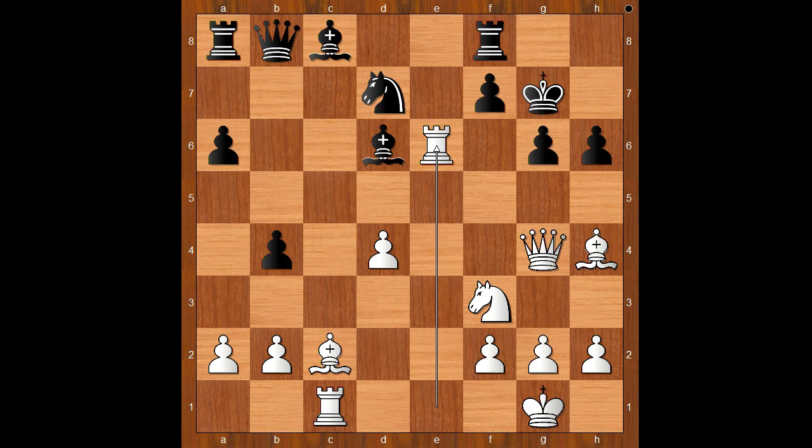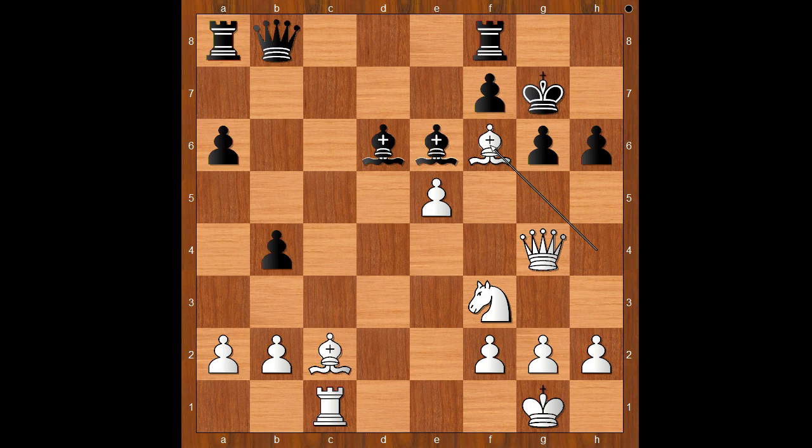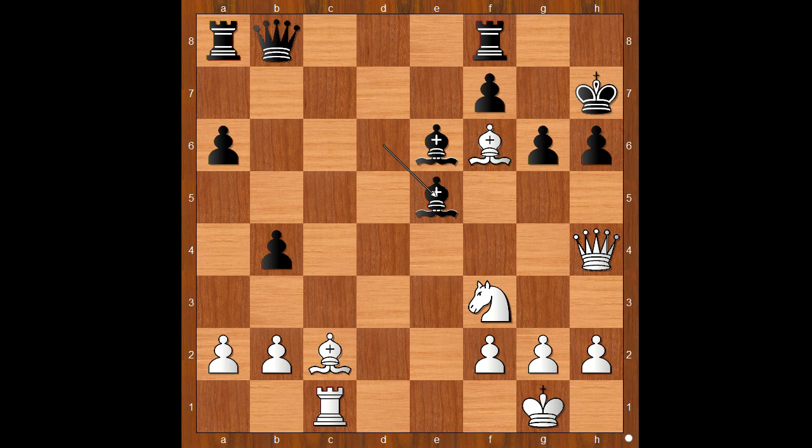The player with the black pieces played knight to e5 — this is a desperate move to prolong the game. d takes on e5, bishop takes on e6, bishop to f6 check, king to h7, queen to h4, bishop takes on e5. White to move. White played a move and black resigned, and the move is knight to g5 check. The player with the black pieces, Bukur, resigned.